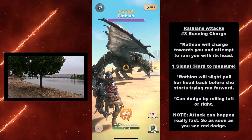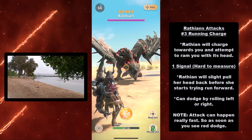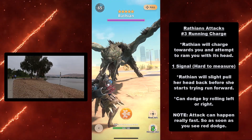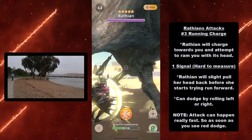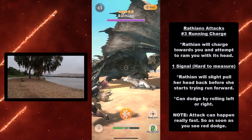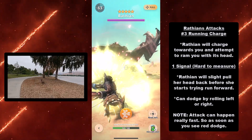Here's Wrathion's running charge attack. Wrathion will charge towards you and attempt to ram you with its head. The signal is hard to measure — Wrathion will slightly pull her head back before she runs forward. You can dodge this by rolling left or right. Note: the attack can happen really fast, so as soon as you see red, dodge.